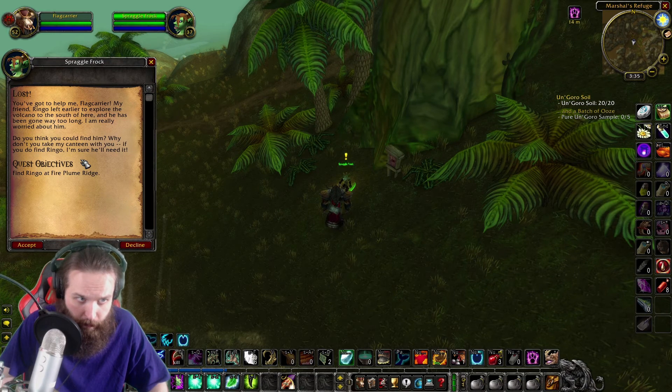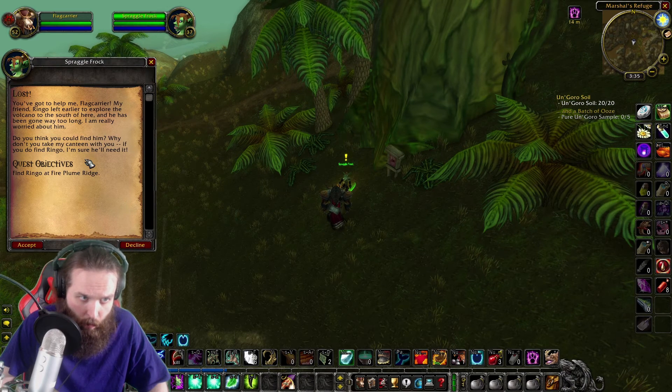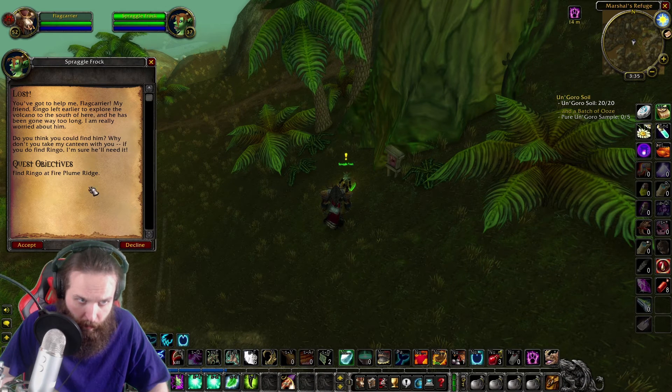You've got to help me, Flag Carrier. My friend Ringo left earlier to explore the volcano to the south of here, and he has been gone way too long. I am really worried about him. Do you think you could find him? Why don't you take my canteen with you? If you do find Ringo, I'm sure he'll need it. Find Ringo at the Fire Plume Ridge.